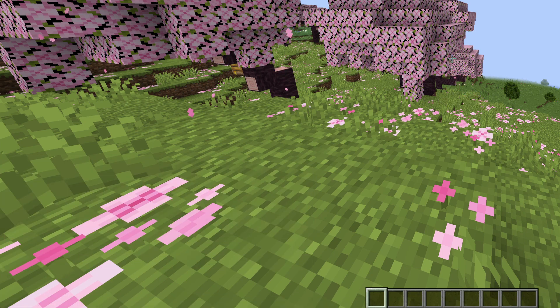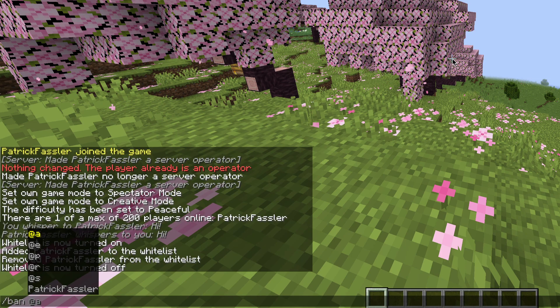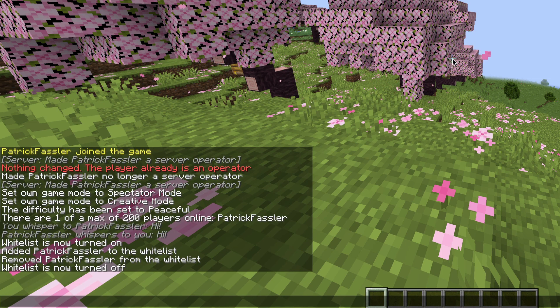If you have a public server or someone on your server who's causing issues, you can always type slash ban followed by their username. If someone has multiple accounts and they won't stop joining your server with alts, you can do slash ban-IP. From here, if you have their IP address, which you can find in console, you can paste their IP address here and it will ban their IP from joining your server. If you want to kick someone, you can do slash kick followed by the username.